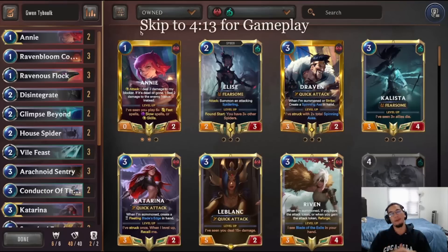Hey everyone, Sir Timmer here again. Today I chose Kiss Kaisa, I chose Kiss Evelynn, so it's Gwen's turn. In my opinion,